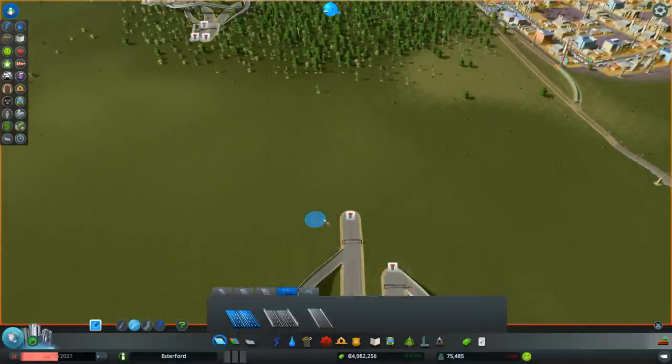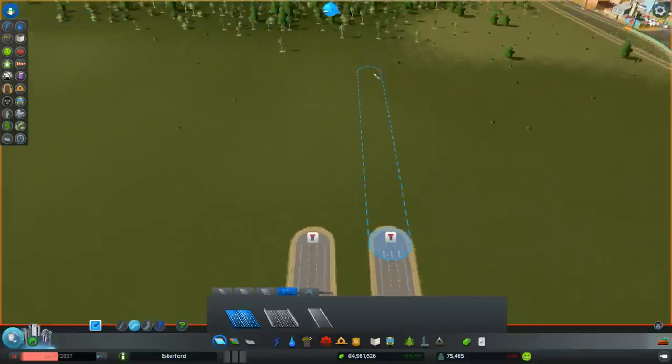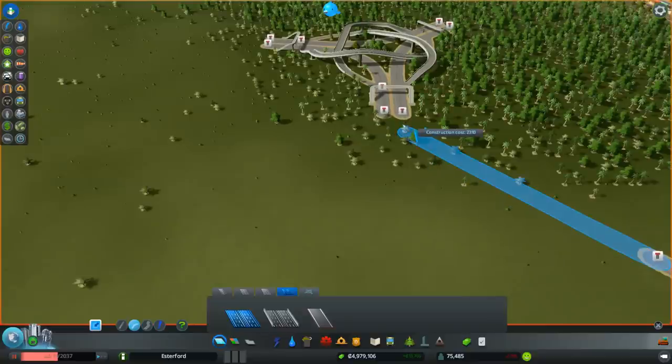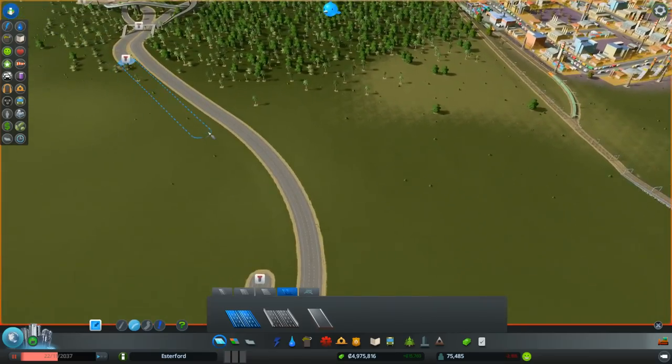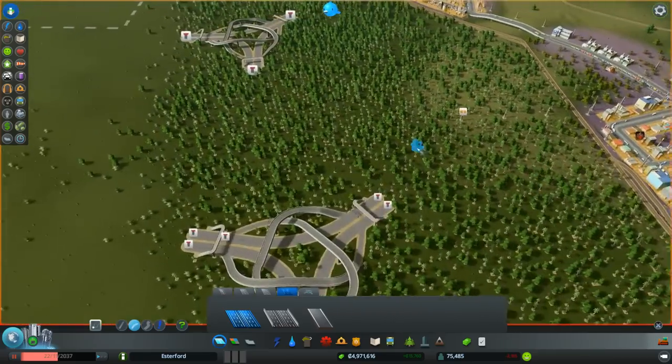Now we want to hook this up to the three-way up here. This is coming down, so this one's going up. Let's put this one in first — go up to here, bring it round. A little bit sharper than I wanted but it's okay. Let's bring this out to about here, introduce a little gap at that point. We're going to have to take the snap off. There we go — that'll do.